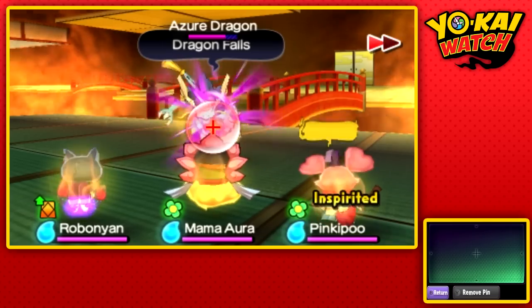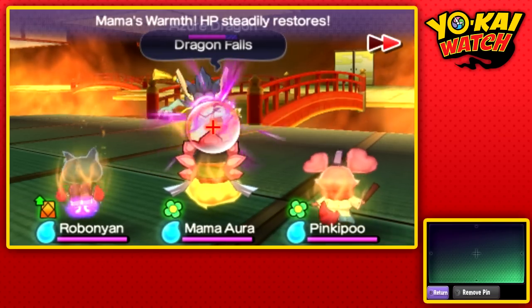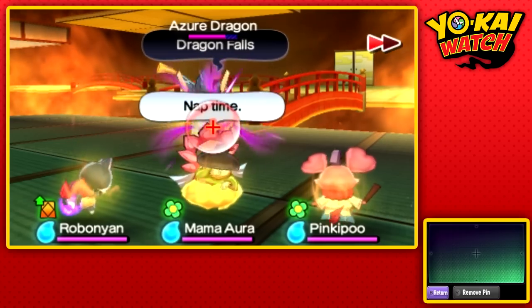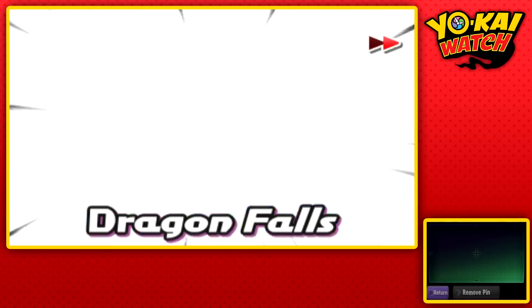So an orb will appear. We're seeing his ultimate — Dragonfall. We can definitely tank this since Robanyan is really, really tanky, so this shouldn't be an issue at all.